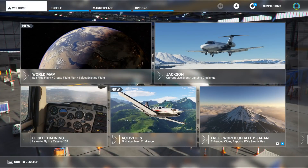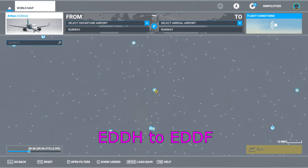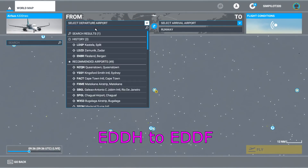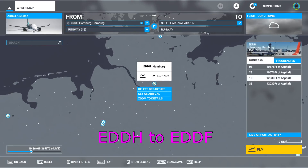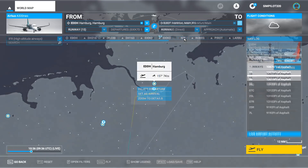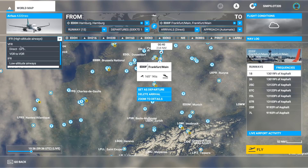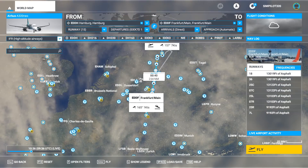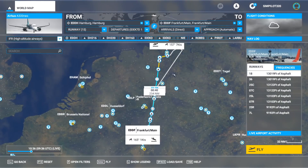Let's set up a flight. Today we're going to go in our Airbus A320neo departing from Hamburg in Germany — EDDH — and we're going to fly to Frankfurt, EDDF. I'm going to select high altitude airways on this menu, and that gives us a route which looks pretty reasonable.